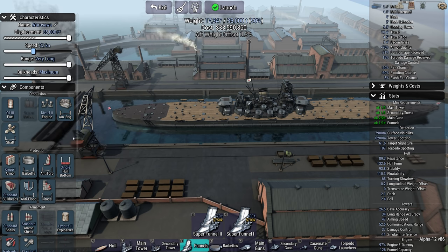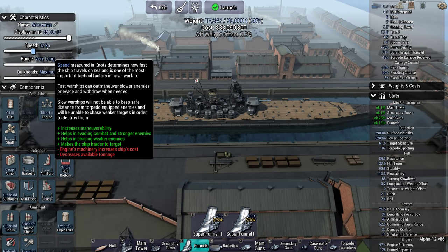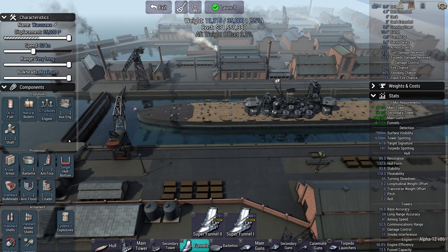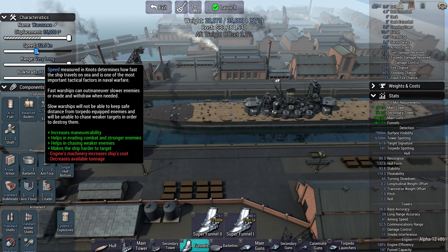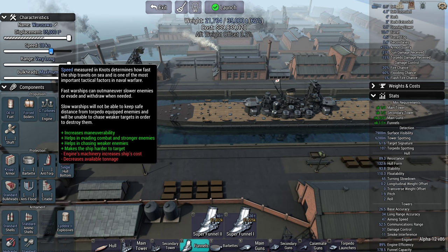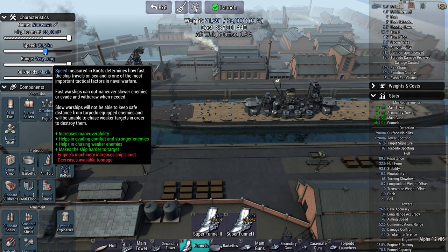32 knots. I don't know as much about carriers as someone who knows more than me. 32 knots for a carrier in Japan — is that considered slow or fast? Taiho went 33.4. So let's go steam in that case. Let's go for a balanced steam boiler. Thank you very much, Jackie Chan, for the two gift subs. Steam with a balanced boiler — we could get to 34 knots pretty easily. What about forced? Really push the boat out. 36 knots.